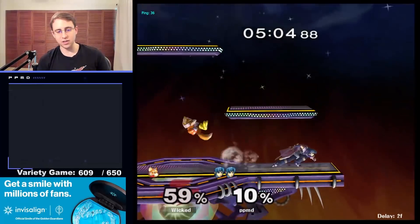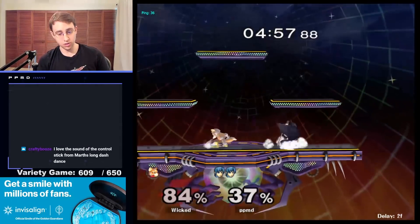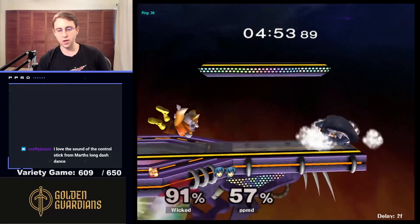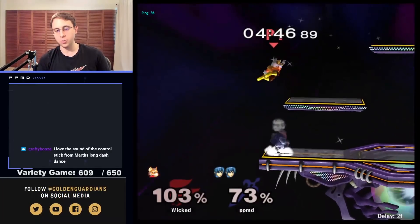I actually couldn't get that down tilt because I was spaced too close to the edge. Good play on the Fox, but we're not going for the shine — good reaction. You can see they drifted away after drifting in — great play, a lot of good things coming out from this Fox player. I'm going to be on the stage just to challenge their landing. They saw when I came in then moved right away — another good play on their part.